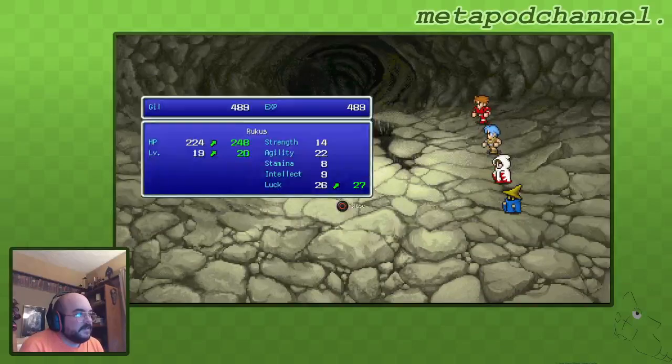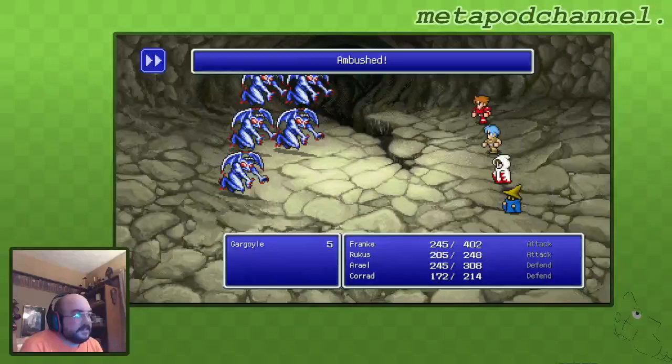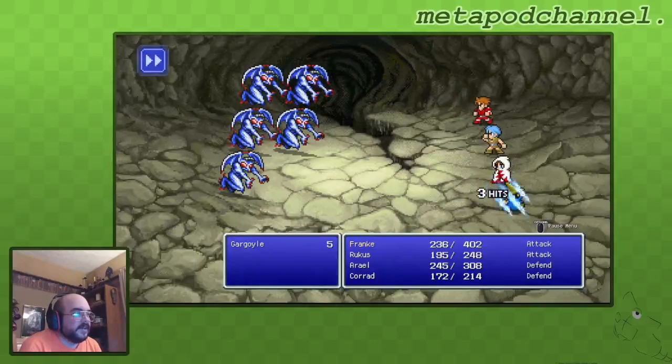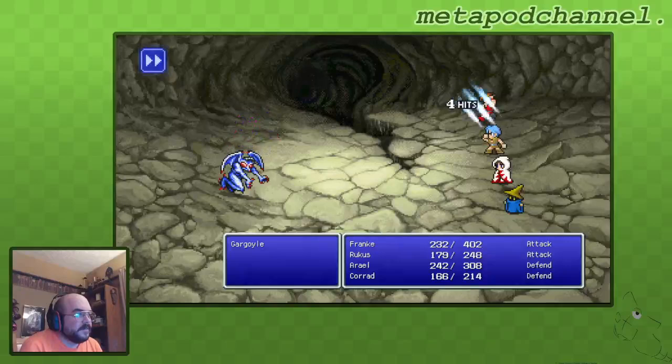I especially like doing challenge runs in... a good HP up, but that's it. Rukus — okay. I can take the good HP for Rukus because he needs it. But I especially like doing challenge runs in Unlimited Saga — that's probably my favorite. Ambushed by Gargoyles! Yeah, that wasn't so bad. Why did they only attack four times? There's five of them. Gargoyles are no big deal — for some reason I was afraid of them.